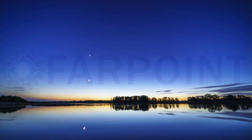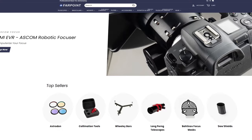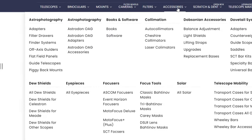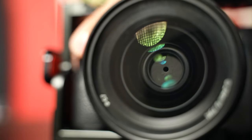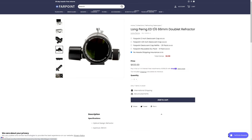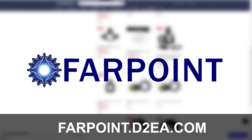If you like to explore the depth of space, then you want to hear about today's sponsor Farpoint. Farpoint makes everything you need for stargazing and astrophotography. Whether you're new to the hobby or a veteran, Farpoint has what you need. Do you have an old DSLR that you want to breathe some new life into? Get one of their compact double reflectors, perfect for capturing deep sky objects like the Pleiades or the Orion Nebula. Go to farpoint.d2a.com and start your space adventure today.